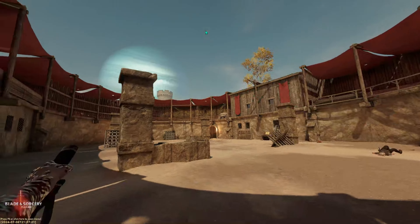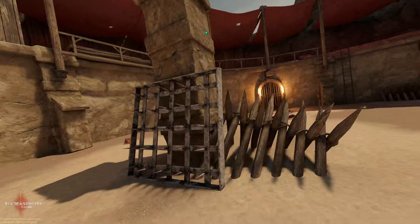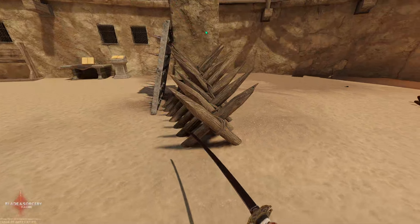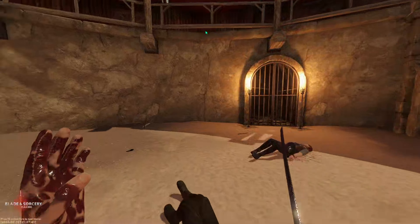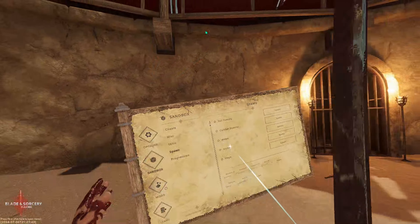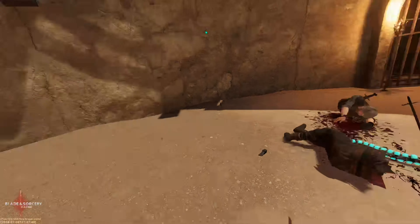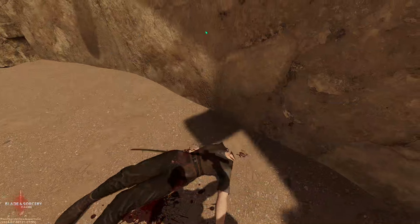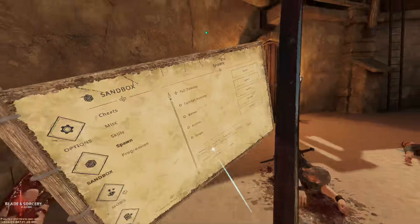If you want to fly with the sheath, all you have to do is hold trigger while you have the sheath in your hand. And then we have the actual sword — it looks so good. One of the best features is that you can cut people so easily: you can cut their head off, cut them in half, cut their legs off, cut their hands off.